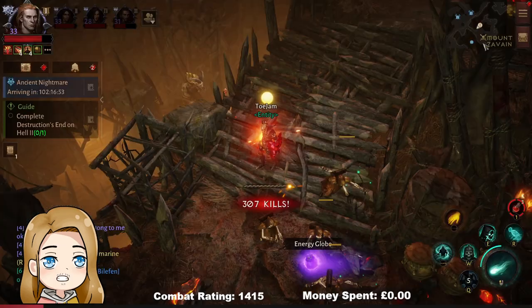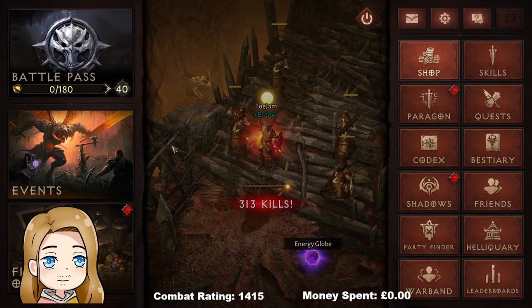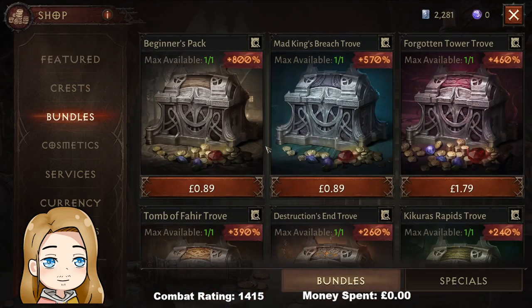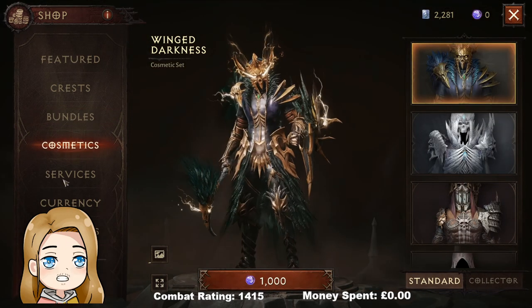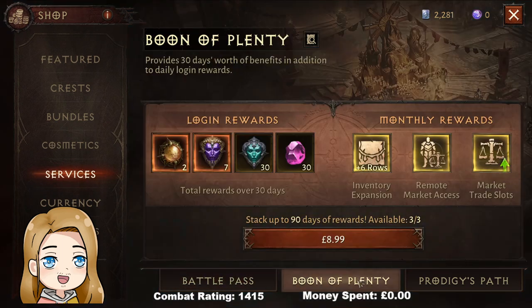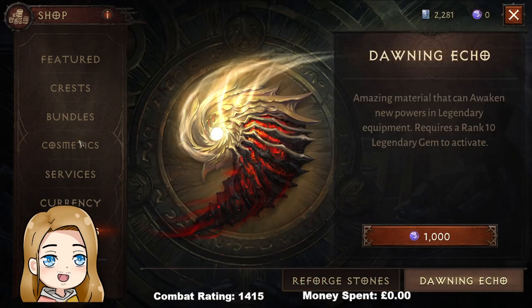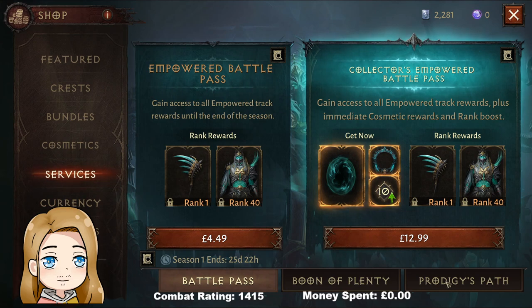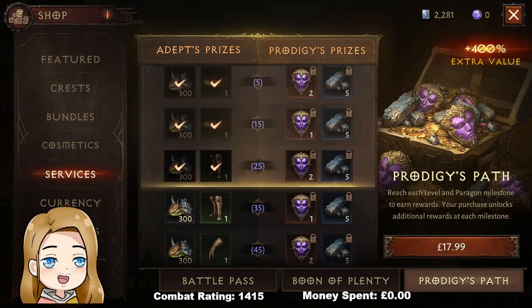I have no eternal morphs. All of the bundles are still available — I haven't purchased a single one of those, I have no cosmetics. No battle pass is bought, no Boon of Plenty, still got the free stacks available. All I have is the Prodigy's Path, which is free.